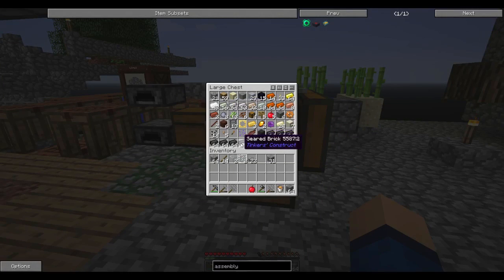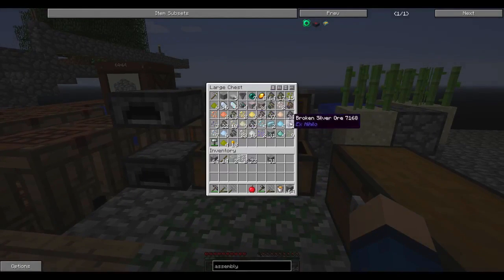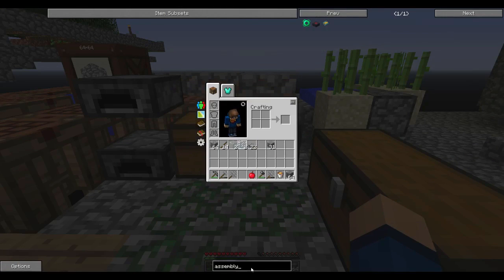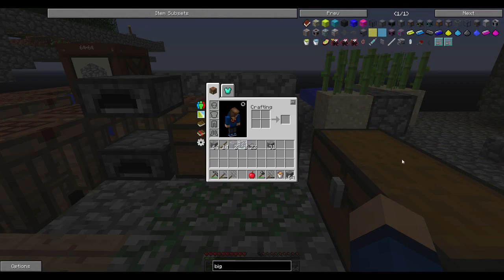I've been melting down some ores and we've got a good amount. This is all the extra seared brick I ended up with — so much extra. We actually have a fair bit of Yellorium, so getting into a big reactor wouldn't be a bad idea as soon as we can manage it.